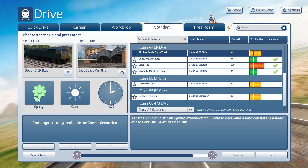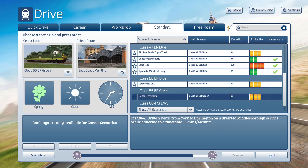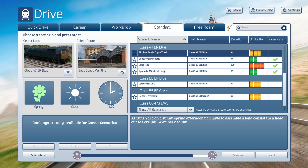Let's go ahead and get our last BR Blue Class 47 scenario out of the way — the last of these four scenarios that came with the East Coast Main Line that utilizes this train. There is a Career scenario, but that goes with the Class 55 Deltic, which we're not going to be using today.